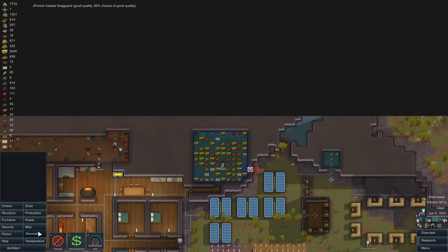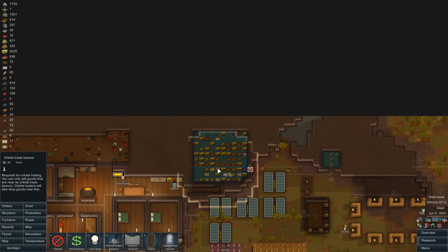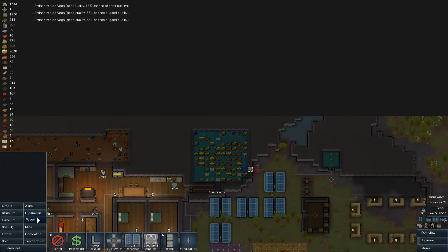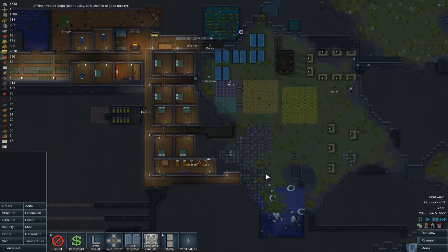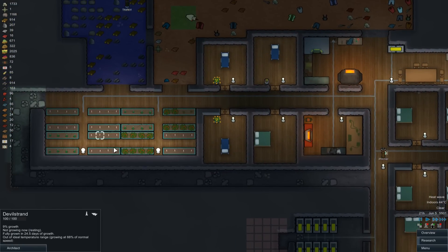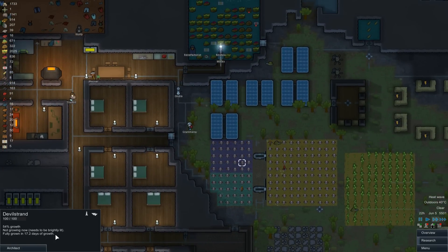I was being a massive idiot trying to sell stuff that's in here even though we don't have a trade beacon in here. Unfortunately because of how things are laid out, that's as good as we can get. We lost all of our devil strand inside, but we did not lose all of it outside so this stuff at 54% - yeah, we've got a little way to go with that yet.